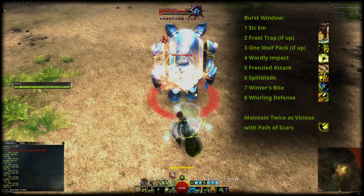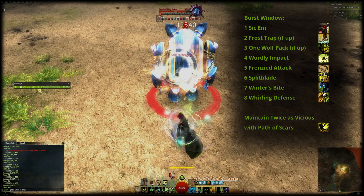The burst window skills are: Frost Trap, Worldly Impact, Frenzied Attack, Split Blade, Winter's Bite, Path of Scars, and then Whirling Defense. Every other cycle you also want to squeeze in One Wolf Pack.